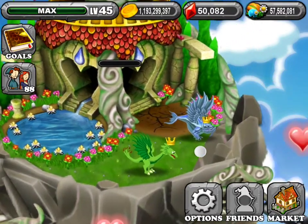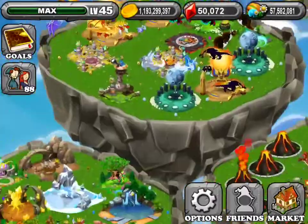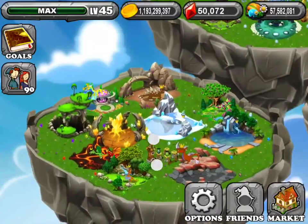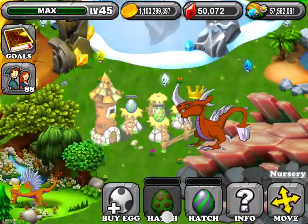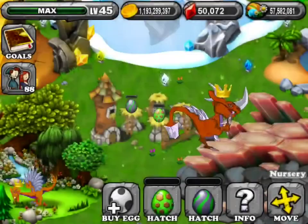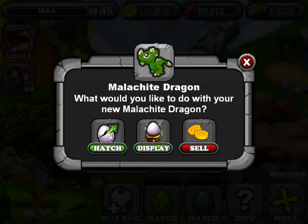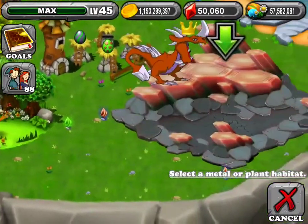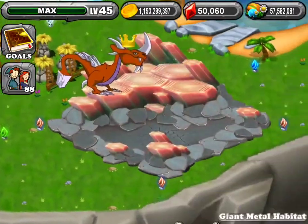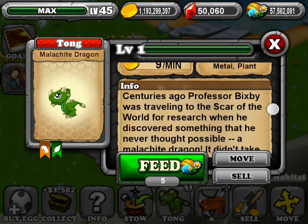It's the plant and chrome dragons. They're timed the same, so just be aware of that. Anyways, that's the egg you should get. I'm gonna hatch it now. You could either hatch it yourself — it looks almost exactly like the metal dragon, so keep that in mind.